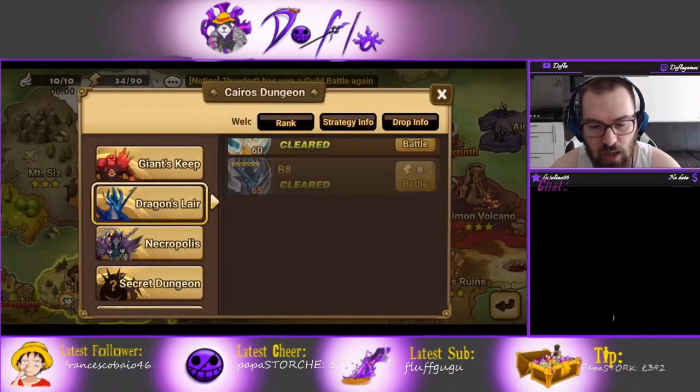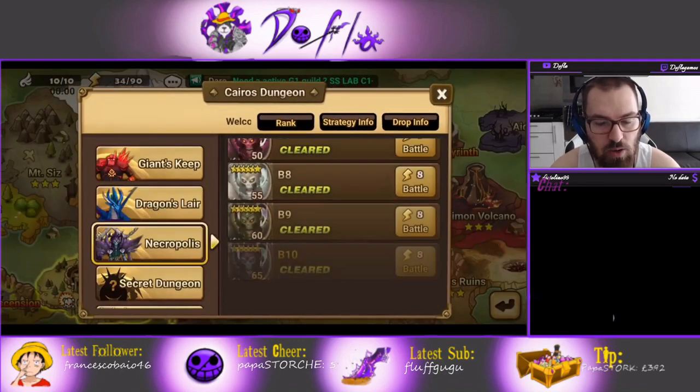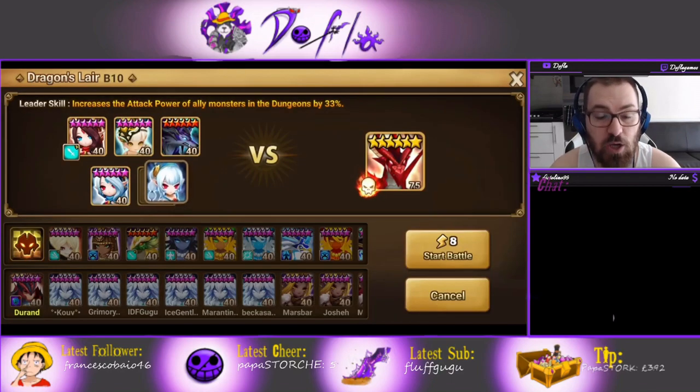I don't use the twins in Giants actually. In Necro I use double Talia, and in Dragon I use Shayna. The reason is I need the defense break for Dragon straight away - if the Dragon gets immunity it's gonna be a slow clear, or even a fail. Shayna is way more reliable than Sabrina for the defense break in Dragon.